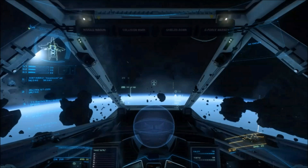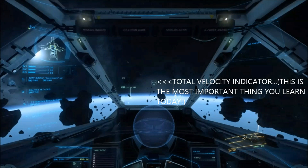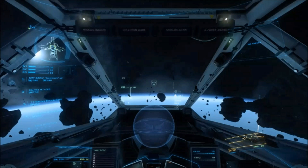Your TVI — or total velocity indicator — is the most important thing you will learn today. It highlights the direction of your forward momentum. Loosely translated, it shows you what you are going to crash into. So if your TVI is centred on an asteroid, you will crash into that asteroid. If it is centred on an enemy ship, you will ram into that ship. If it is centred on the space station, you will crash into that space station.